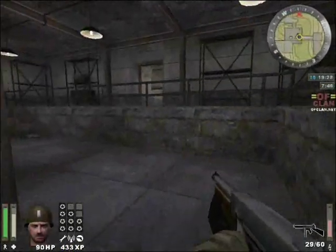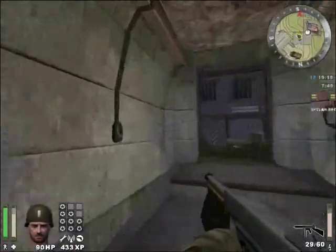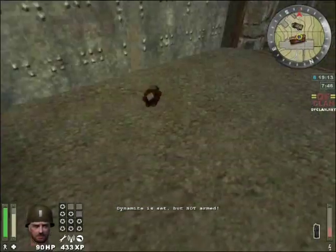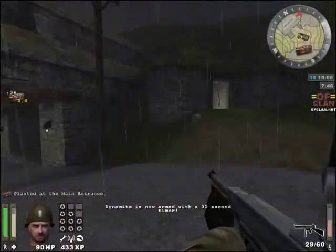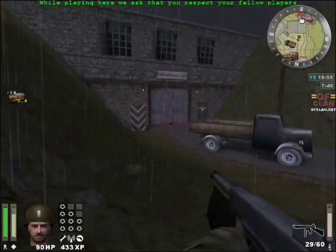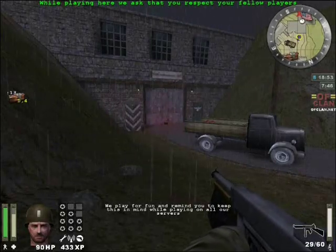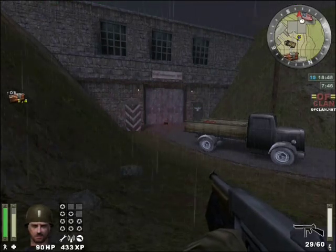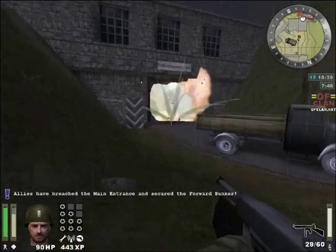One of our objectives was to capture the forward bunker, so now we're doing that. This is one of the entrances we need to destroy — there are two entrances on this map, but because of time constraints I'm only going to be able to do one. Now you've planted your dynamite — best to get out of the way so you don't get blown up by your own dynamite. You can see the counter on the left showing how long it takes the dynamite to go off.